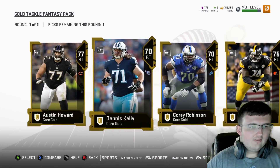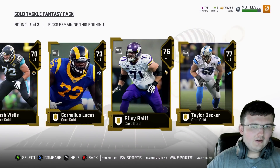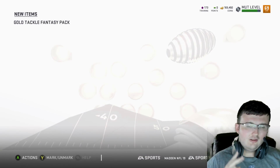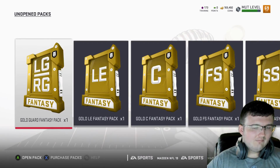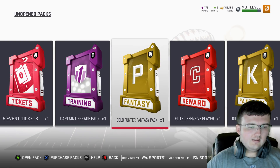Alright, let's go ahead and go with right tackle — we're going to go with this guy. And then of course we have left tackle, and we're going to go ahead and go with my man here, Taylor Decker. Kind of nice though — you get two gold players for that one position. Let's go ahead and open up one of the elite players. We're going to start off with the defensive elite player here.